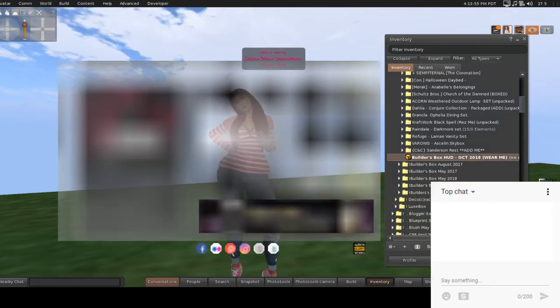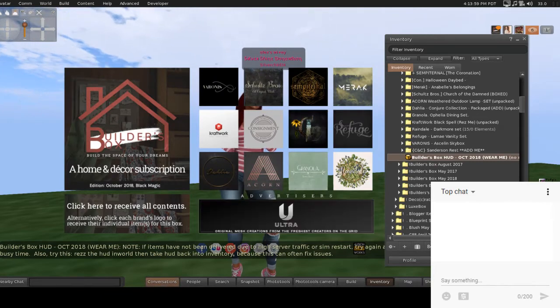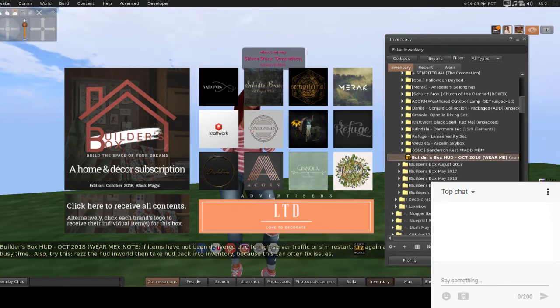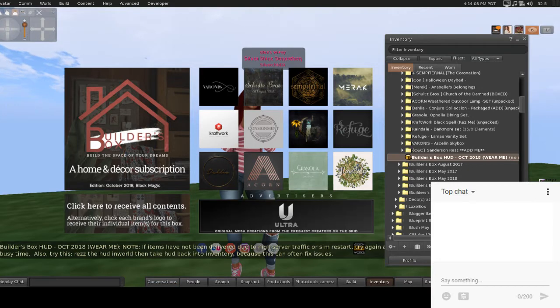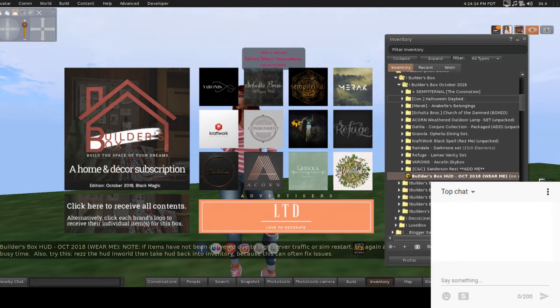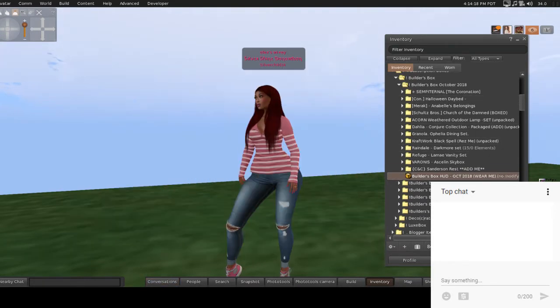You simply wear the Builder's Box HUD — this is the new HUD design which I really like — and they even have advertisers that scroll through. You can click each brand individually to get your pack, or you can click here to get all the contents and then unpack them. I've already unboxed everything, so I'm going to start in order.